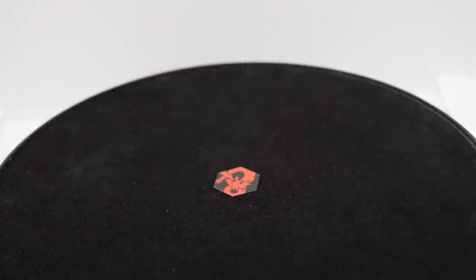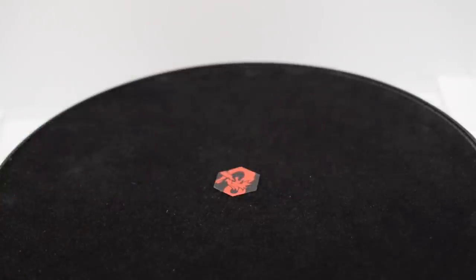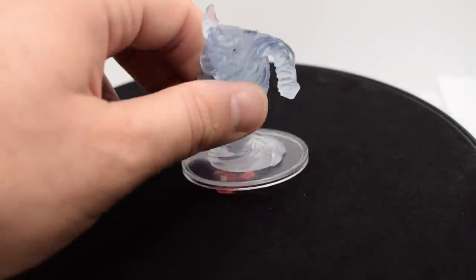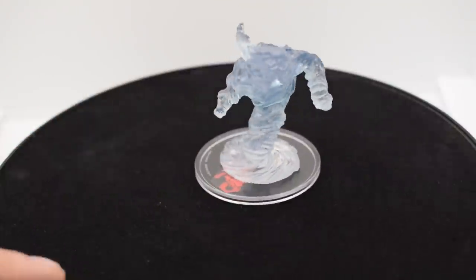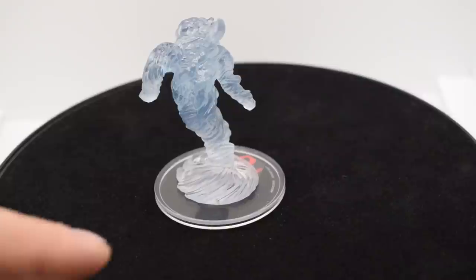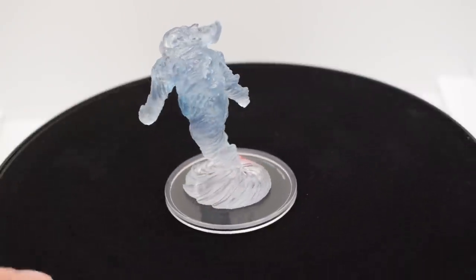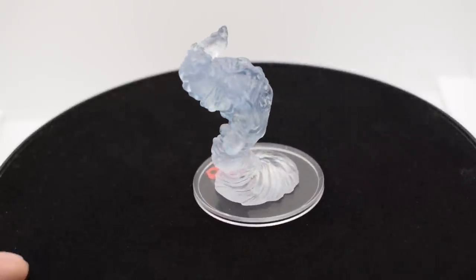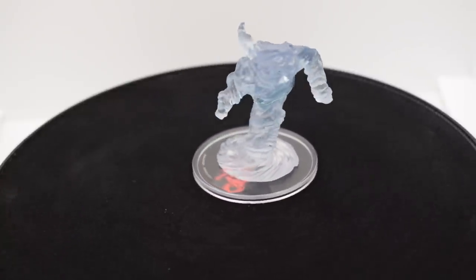And then lastly, we have the air elemental. This poor guy — I don't know if you can make out — he's got two tiny little black dots for eyes, which seems weird; you probably could have just left it alone. He's okay. I do like the little swirl bits around the base, but it does feel weird to do three of the four elements and just leave the water elemental hanging.